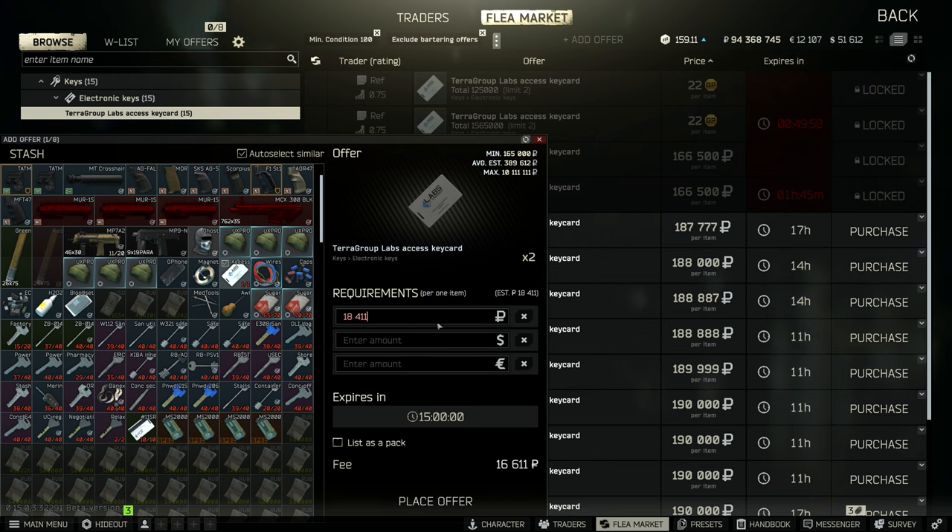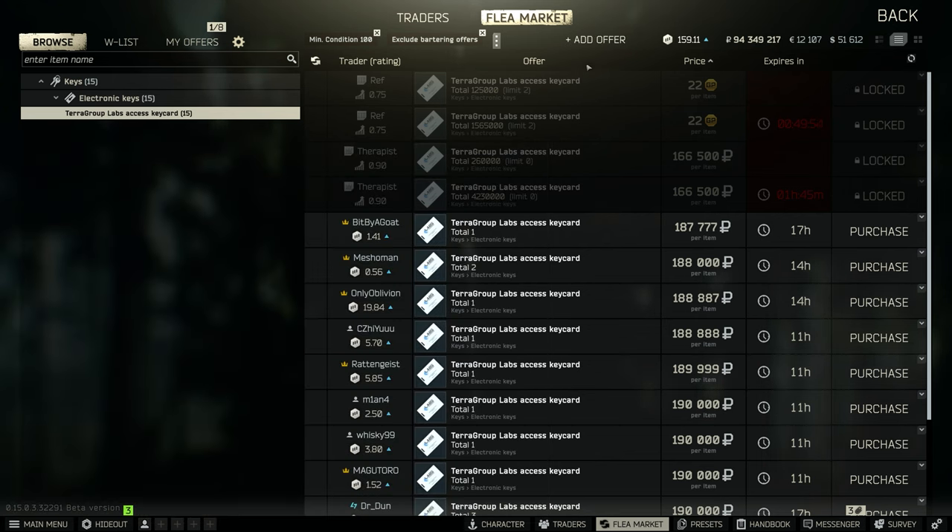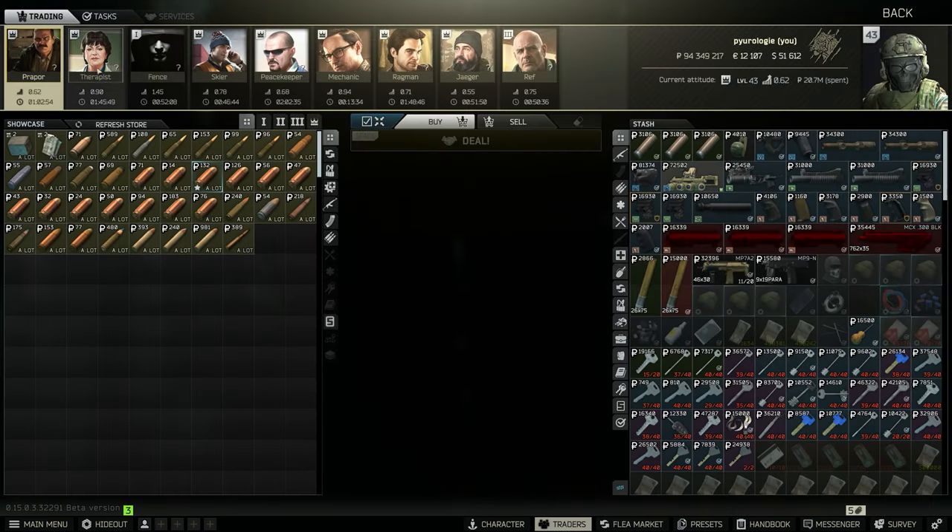I usually sell things for about 20% lower than the lowest offer so that I can flip quickly. I'm not interested in making the max profit per item — I just want to flip things very quickly every reset.